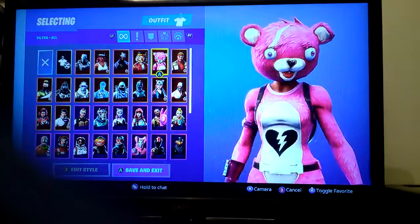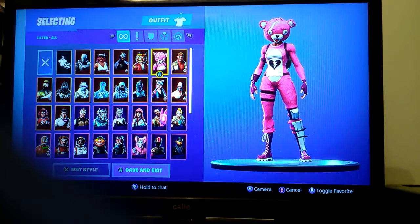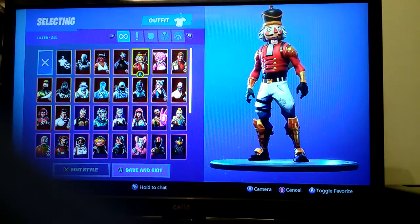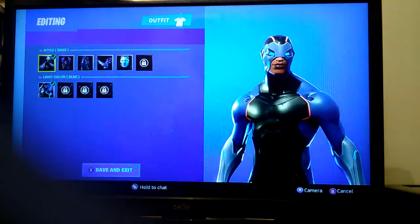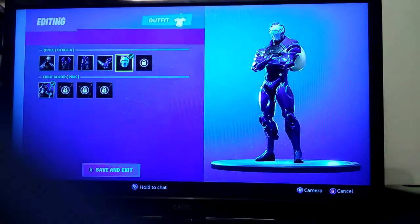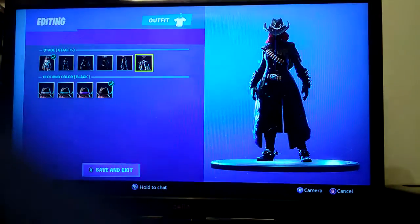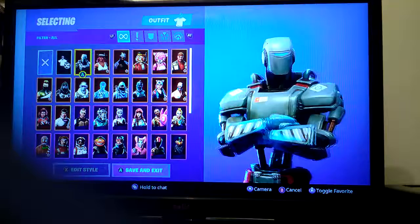Cuddle Team Leader is the first skin I ever bought — I seriously like this skin so much. It's probably, alongside Dire, my favorite skin. Crackshot I've bought and after a while I don't regret it since it's quite rare, but I don't really use it. Carbide I have as a battle pass skin but I didn't manage to complete it — this was when I barely played Fortnite. Calamity — this skin is fire, I love it.